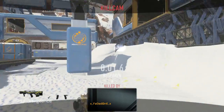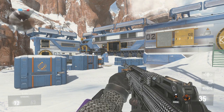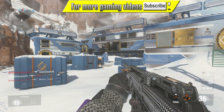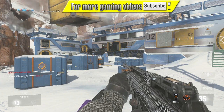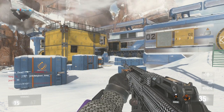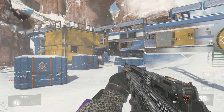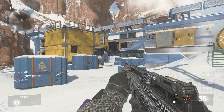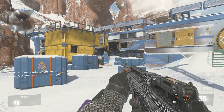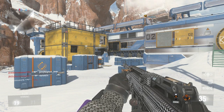The M1911 is underpowered and not better than any other weapon, which makes it not a great weapon but a fun weapon to use. It's a classic weapon, and it's crazy how they're bringing a lot of weapons from Black Ops 1 — like the AK-74U and the Galil, which were all in Black Ops 1.